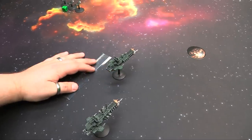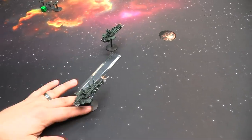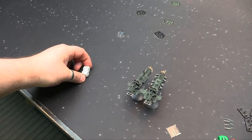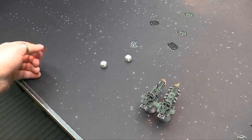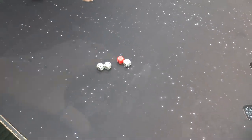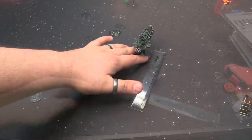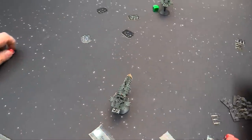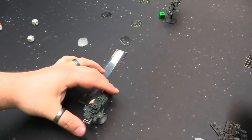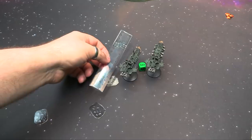Moving the Mars 15 plus five — not taking special orders. Same for the Gothic: 15 plus five. Gothic tries All Ahead Full on a seven — I'll re-roll that with a fleet re-roll and pass, moving an extra 4d6 — total 34. Moving the Dictator, which passes on its own morale, 4d6 extra — total 38. Happy with all the flanking maneuvers. Now firing the Nova Cannon from the Mars, leadership nine — rolled nine, so it can shoot.